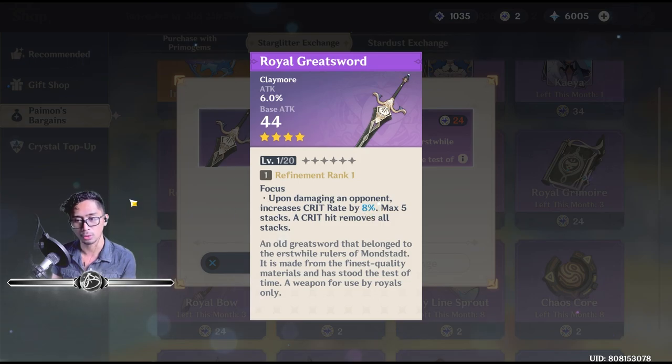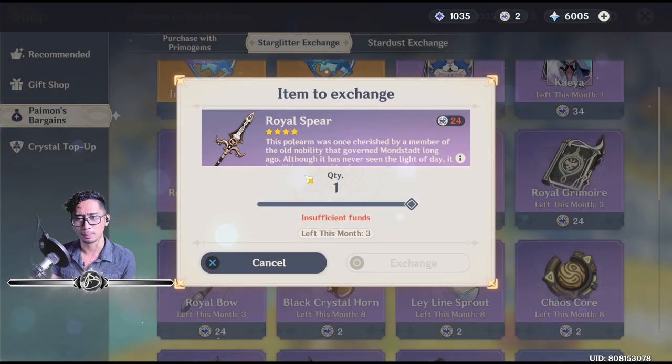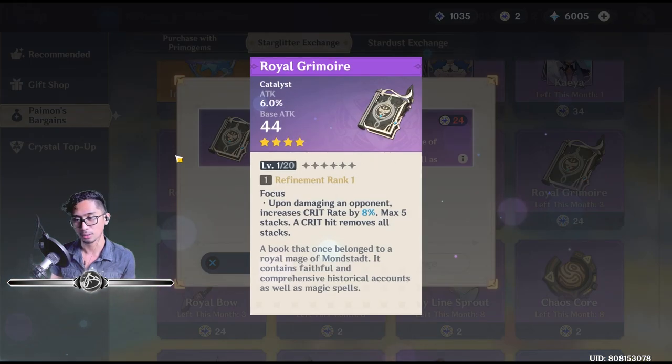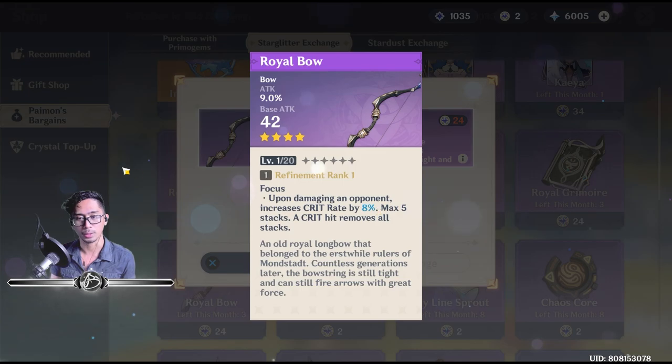So the interesting thing about these weapons is that their passives are all somewhat the same: upon damaging an opponent, increased crit rate by 8%, up to a max of 5 stacks.